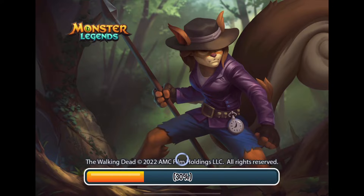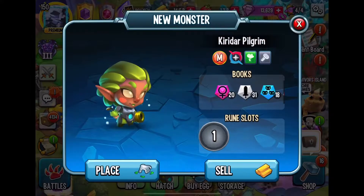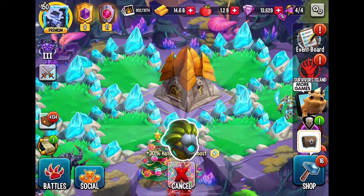Hey, what's up everybody? Welcome back to Monster Legends Legend, and today we are going to talk about one of the monsters from last week that came out. Now this monster was technically free, but you had to buy the whole gold pass in order to get this monster. That's right — Kurrider Pilgrim. That's the monster that we're going to be reviewing today.